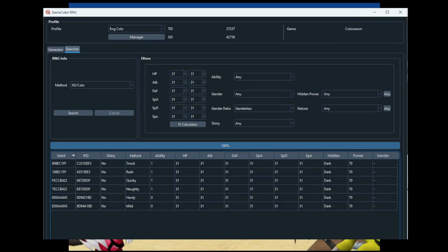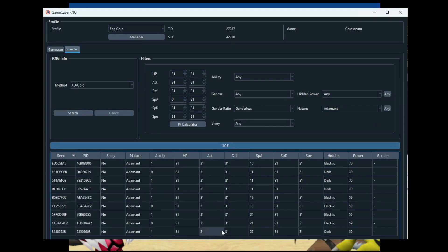Now that we've explained why, let's get into the RNG itself. We're going to pick an IV spread we want — say, one where we don't care about special attack being high. Let's search for an Adamant nature. Here are all the Adamant nature results. I'm going to pick this particular PID, copy it, and write it down.